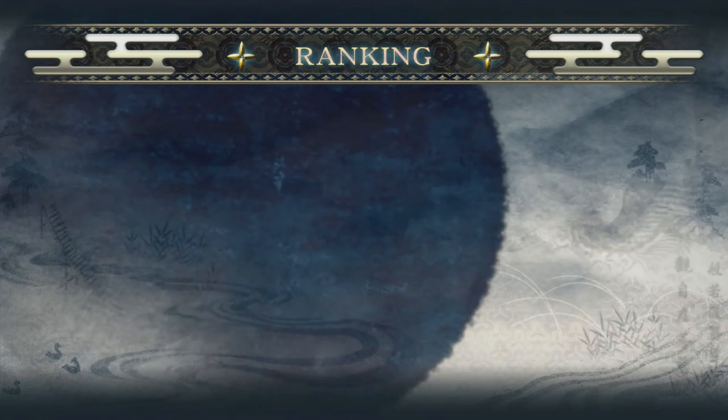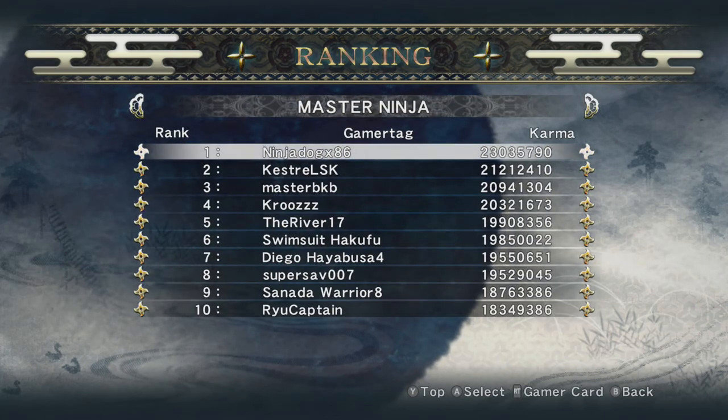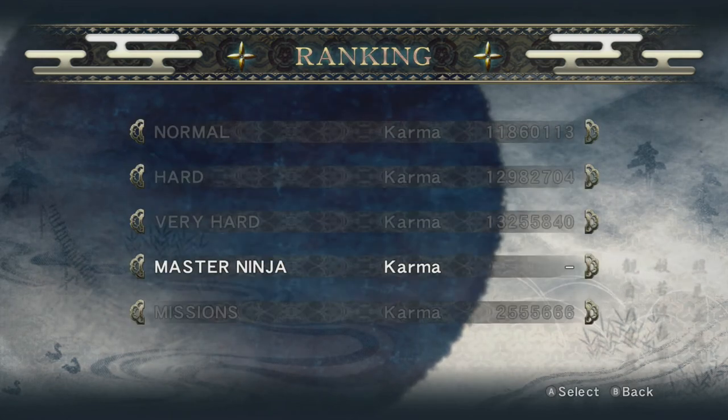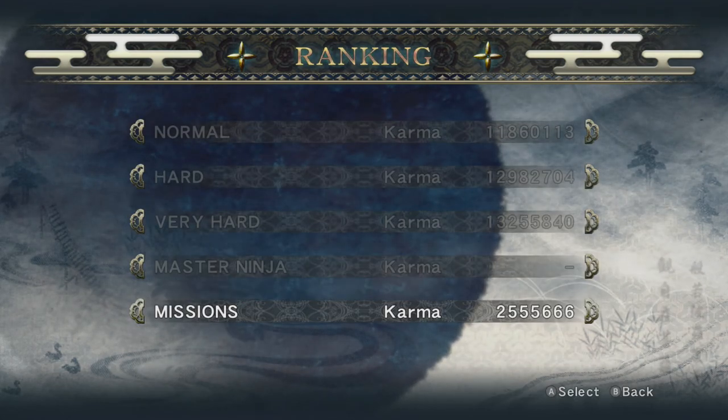Here's Master Ninja, which I haven't done yet, so Ninja Dog here. How do you get 23 million karma? I want to know. Congrats, Ninja Dog. And Mission Mode — I really haven't done those, they're dumb. I prefer survival, where you just go as long as you can.